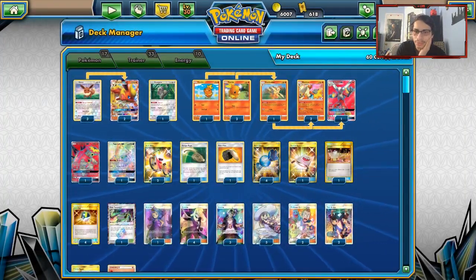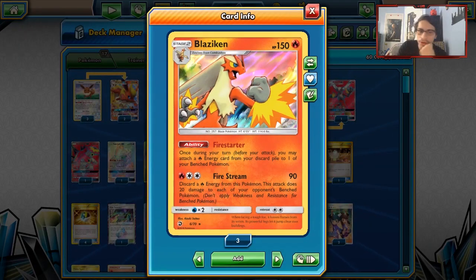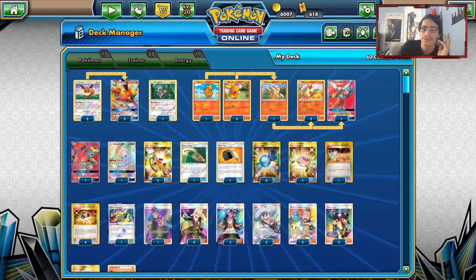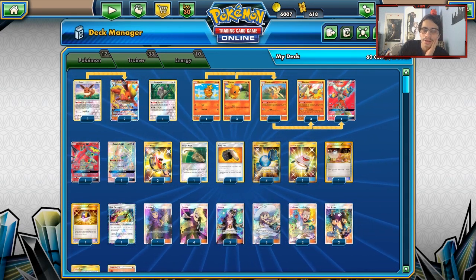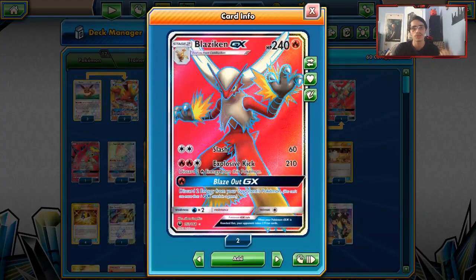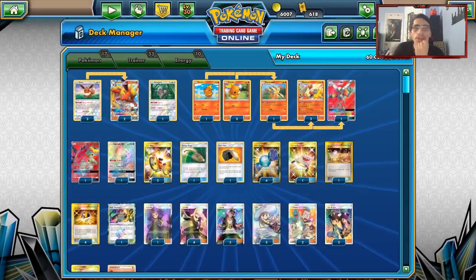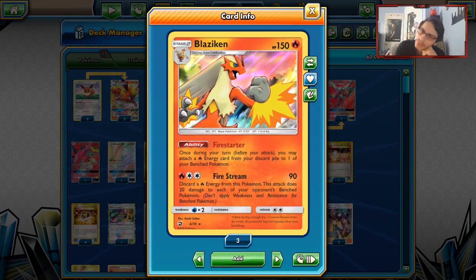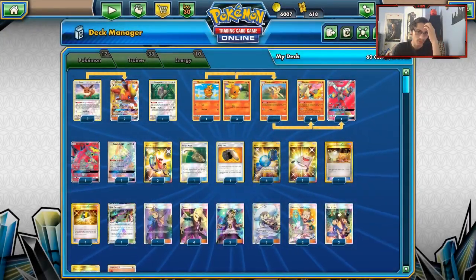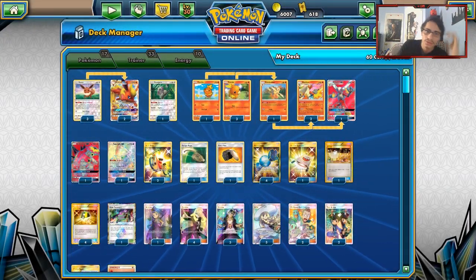The partner I've gone with for Flareon is Blaziken. Blaziken has the ability Firestarter — once during your turn before you attack, you may attach a Fire Energy from your discard to one of your Benched Pokémon. You use this ability to build up Flareon's attack. You can also use Blaziken GX in here as a nice attacker. One problem with Blaziken is it is a Stage 2 Pokémon, so it's a little bit harder to get into play — not like Malamar where it's a Stage 1.